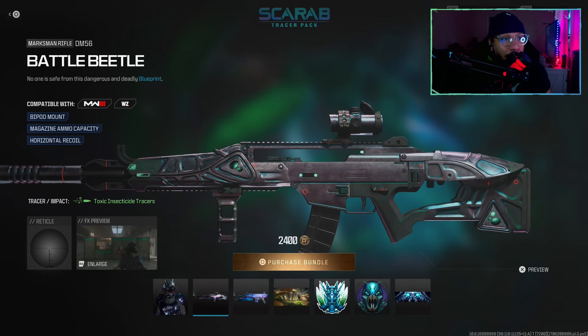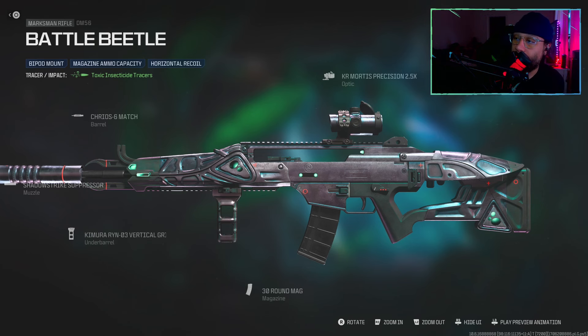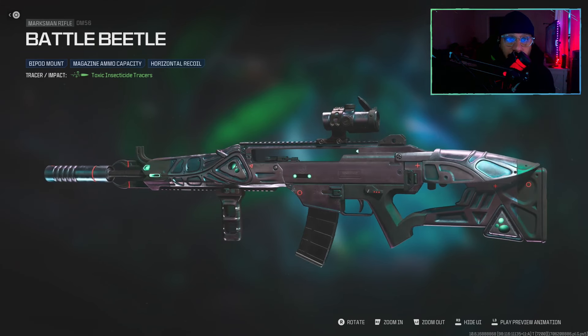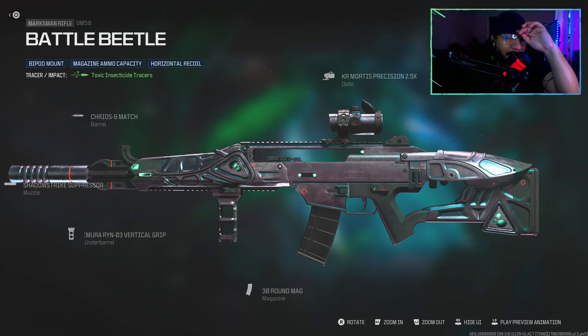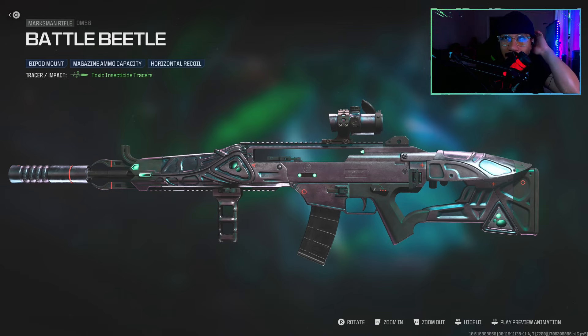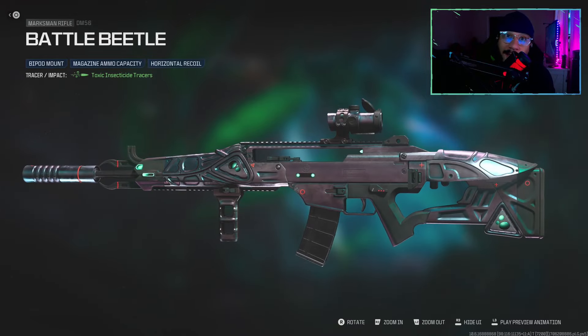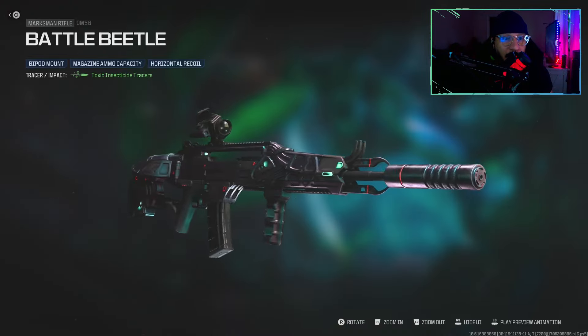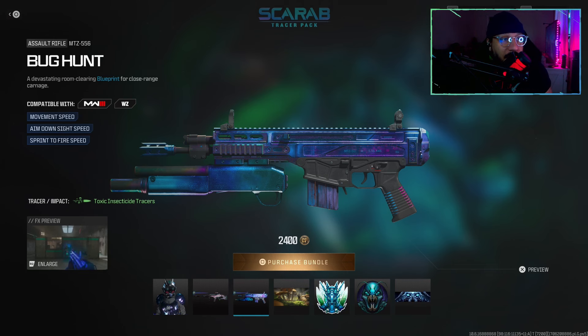We get a blueprint for the DM 56 marksman rifle — it's called Battle Beetle. It says no one is safe from this dangerous and deadly blueprint, featuring bipod mount, magazine ammo capacity, and horizontal recoil tracers. Here's the build for those wondering about the setup, and here's a full 360. It kind of looks a little bit like a blueprint we got back in Black Ops Cold War — a bit of a resemblance to the LC 10 blueprint. Not a bad looking blueprint, and I actually do like using the DM 56.